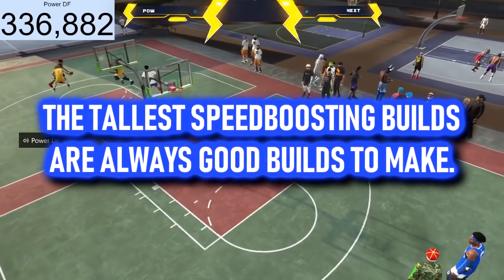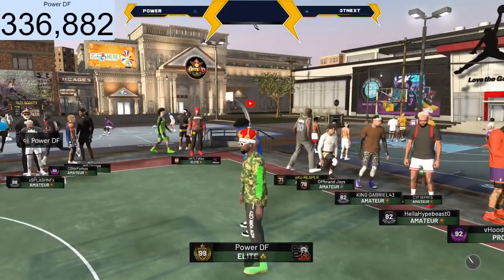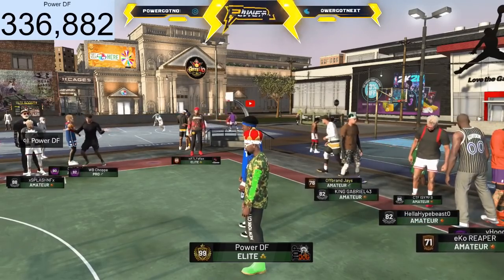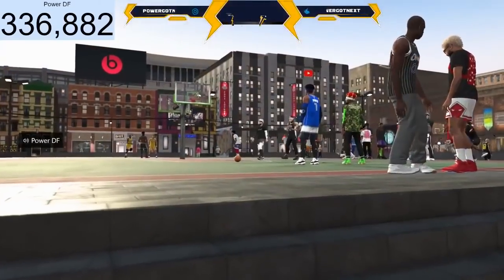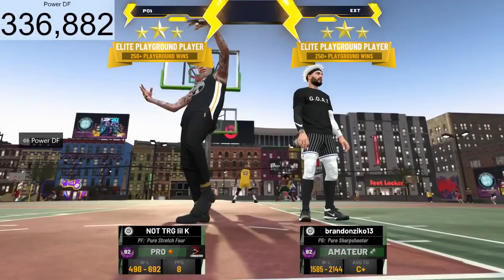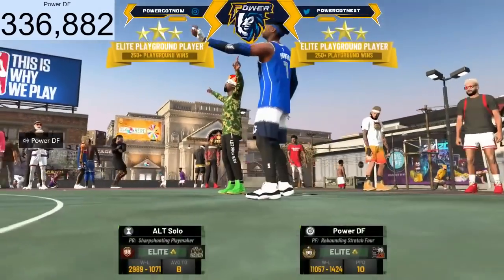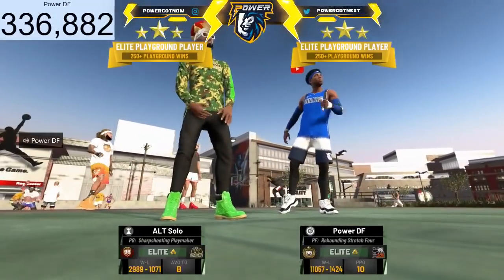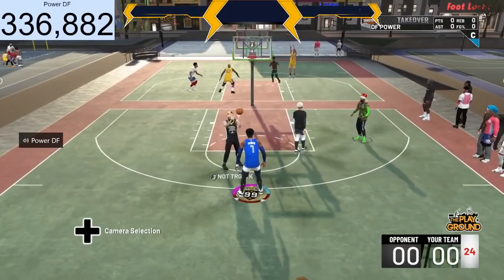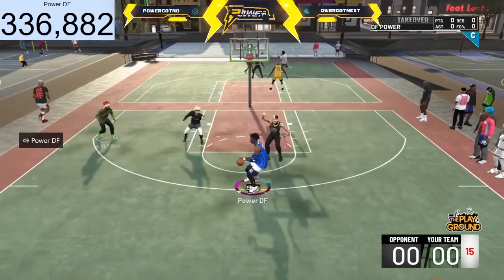The next thing: the tallest speed-boosted builds are always good. The tallest builds that have that fast speed boost or quick first step are going to be good builds. In 2K19 and 2K18, the point forward was that type of build and it was really good. In 2K17, 6'10 could speed boost and that was underrated. In 2K16, it was the 6'7 or 6'8 outside. Whatever the tallest build was that could speed boost was always good. I think they released on Twitter that you need around 86 ball control or 86 speed with ball — find whatever build that's the tallest that can hit that threshold.